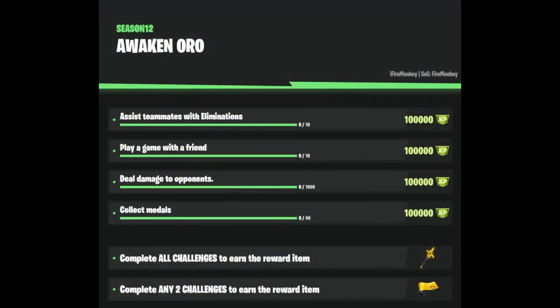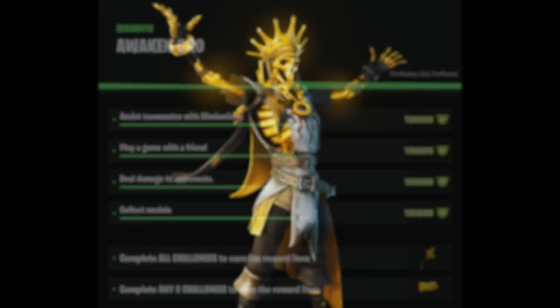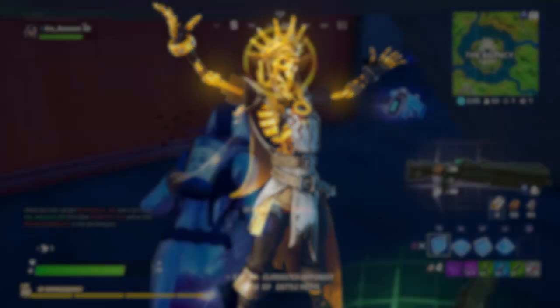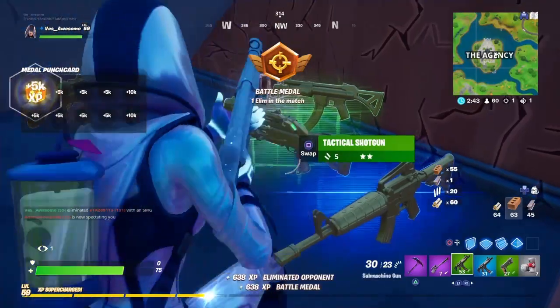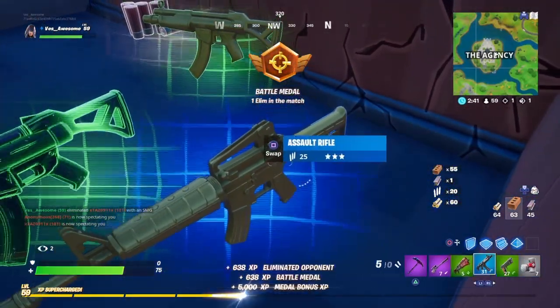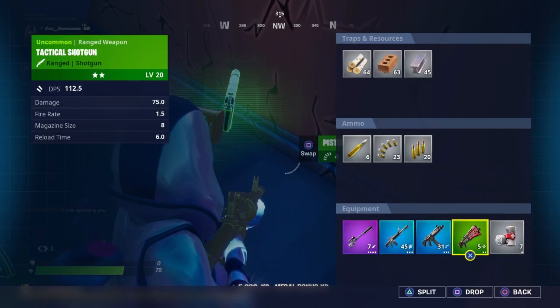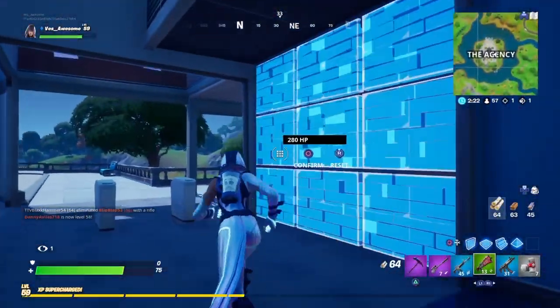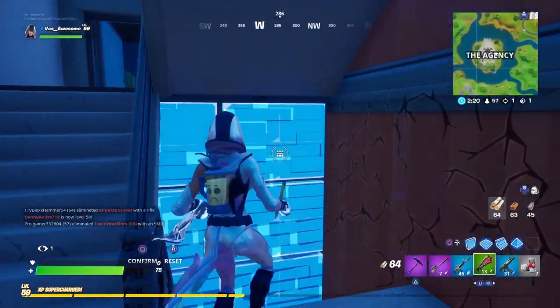As you can see, there's a brand new set called Awaken Oro where you can earn 400,000 XP completely free, along with a free pickaxe and a free wrap. There's a skin called Oro coming out very soon — the skin will cost money, but these challenges are free for everybody. 400,000 XP plus free cosmetics, you really can't complain about that.